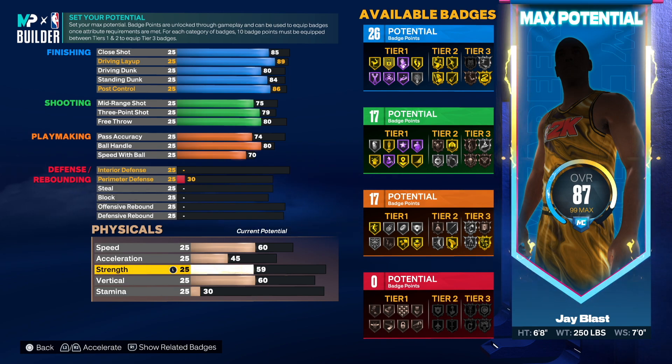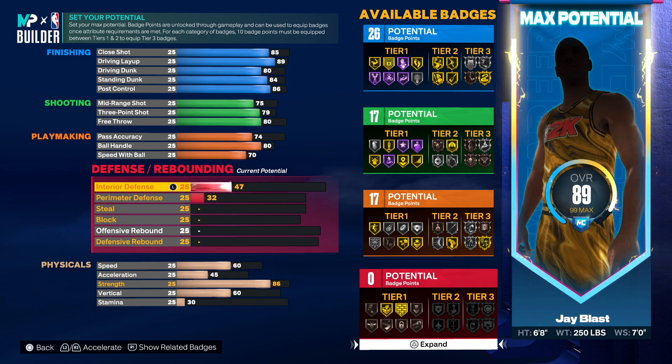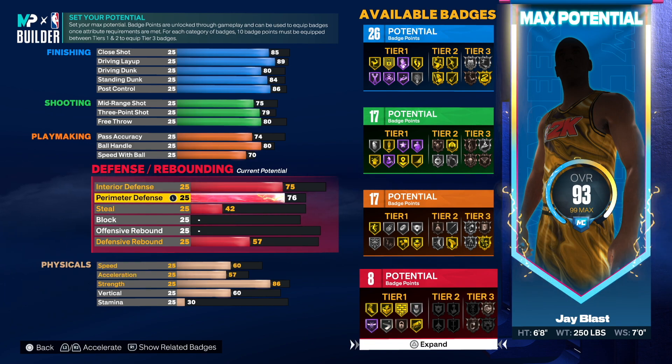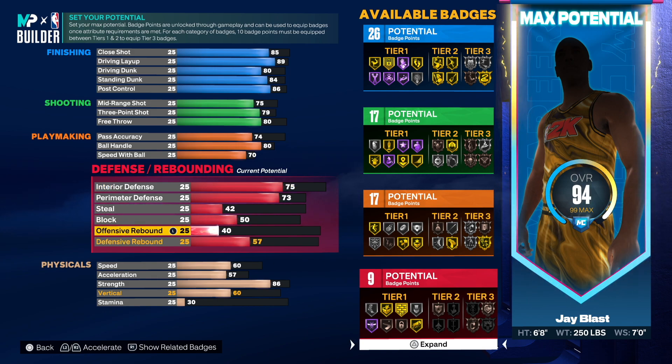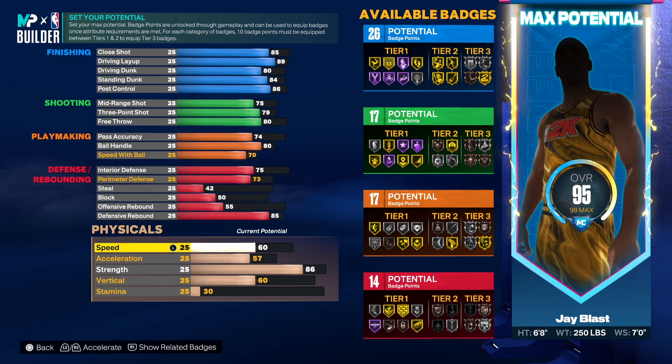We want to make sure we get that strength — do we need 87? No, let's just go 86 on strength. Interior defense was 77 — we don't need 77, so we'll just go to 75. Perimeter defense was 73 — that gives us an additional defensive badge so we'll take it. Steal was very low so we'll leave it at 42. Block was 42 so we'll at least go to 50. Offensive rebound was 55, and defensive rebound was 85 — we're going to go 85 right there, giving us silver rebound chaser.